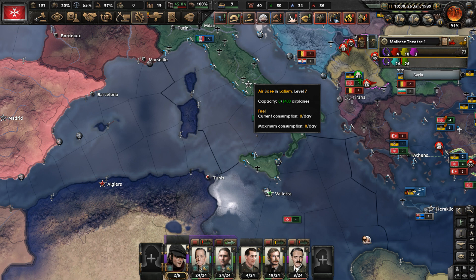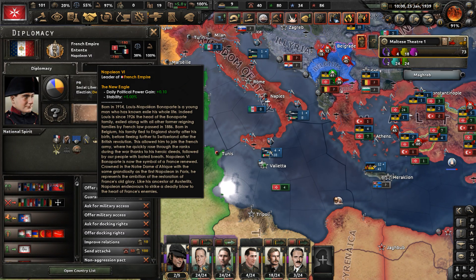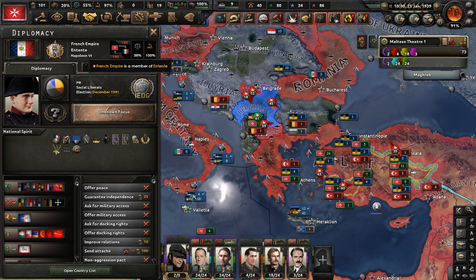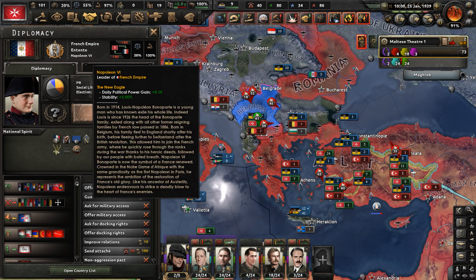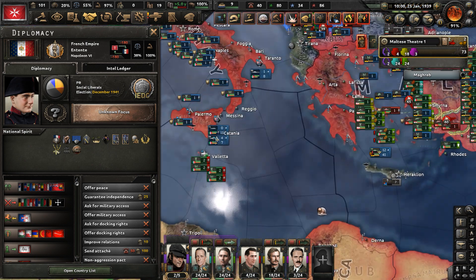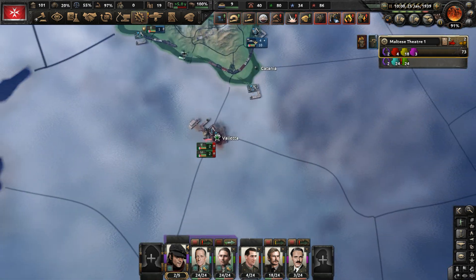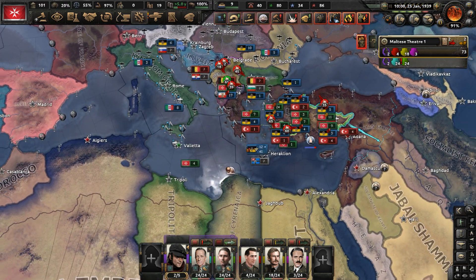Also, the French Empire, led by Napoleon VI, the descendant of Napoleon Bonaparte — well, he's a relative — declared war on our puppet, the Kingdom of Italy. So now we're fighting the Entente. And a weird thing here about Napoleon fighting Malta: in the Napoleonic era, the French occupied Malta, and that ended the Knights' era of rule over Malta. So it's very odd to see Malta fighting France in this world.